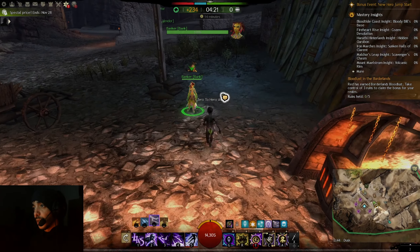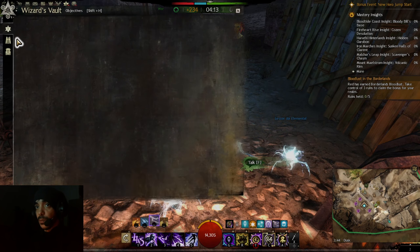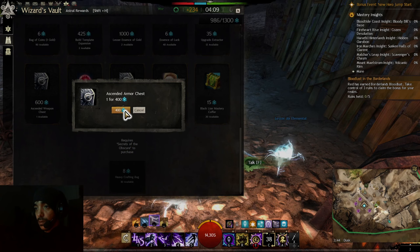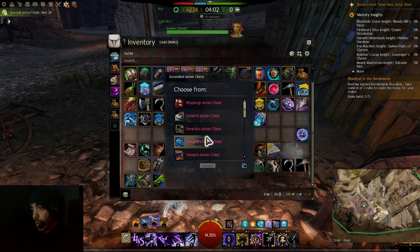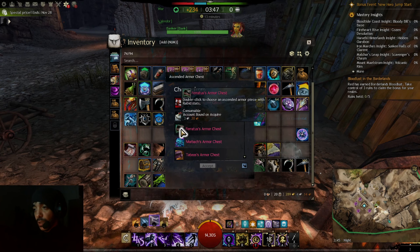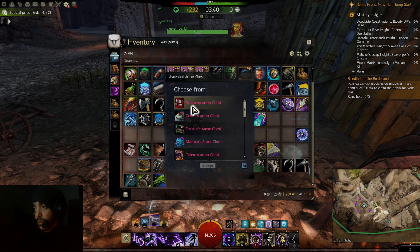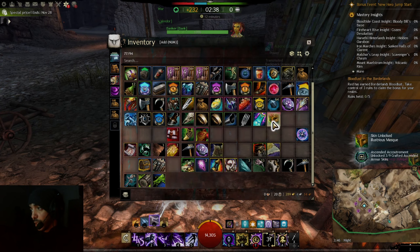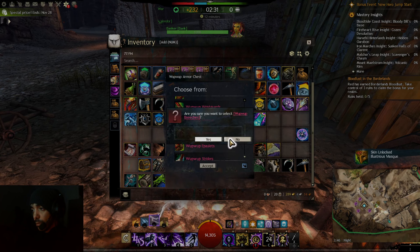I'm gonna go get my armor boxes now. I have five here and I'm buying a new armor box. Make sure to choose the stats you need — check what carrion, rabid, and dire are. Celestial is the one I want, so I need to be careful to choose the right one. Leggings — okay, that's it.